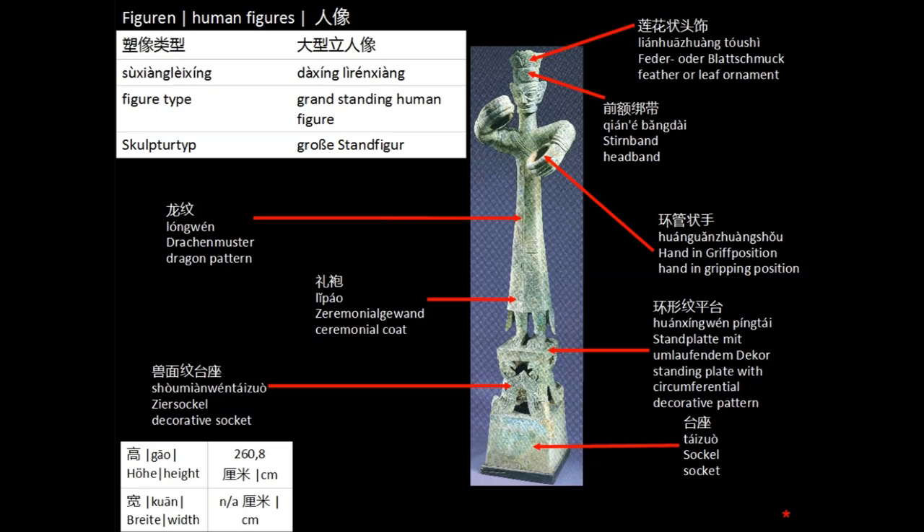The second sculpture I want to show is the well-known tall standing figure of a man in ceremonial garb. It most likely depicts either something like a priest or shaman, but could also be some kind of king or chieftain. It stands 2.6 meters tall with the figure itself making up 1.8 meters. Compared with the average sizes today it's an ordinary height, but it's considered to be more than life-sized compared to the people of that time. The two arms stretched forward and the big hands are very striking. They most likely held something like round bolts or containers or even elephant tusks, which would fit the hands' positioning very well. Assuming that is indeed not too far-fetched, as the closer look at the decorative socket will show us soon.